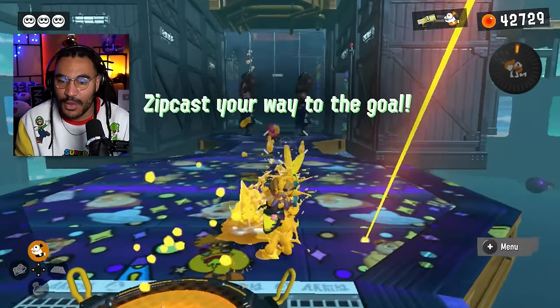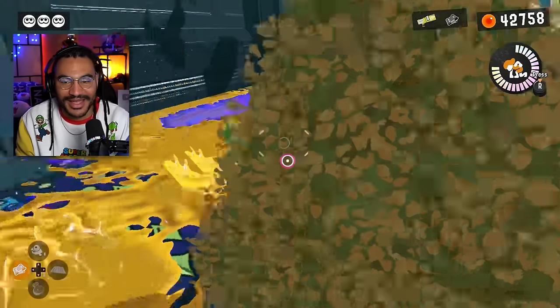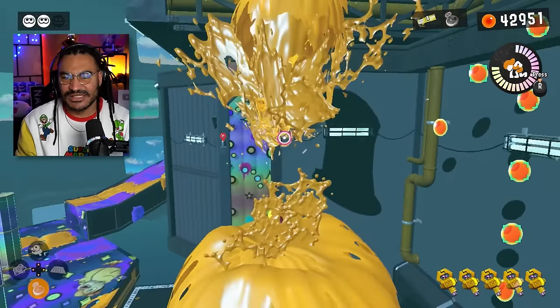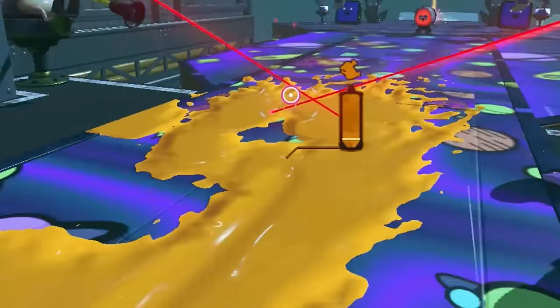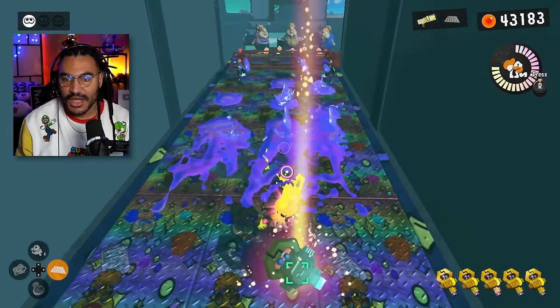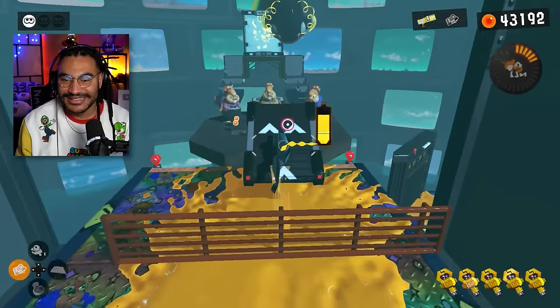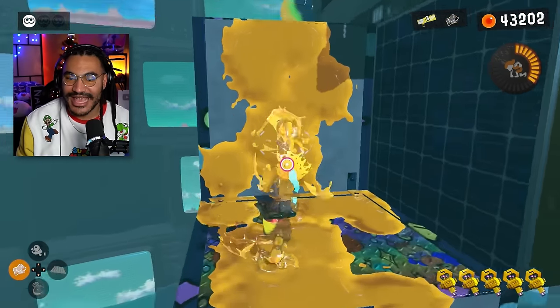Maybe this one will be merciful — none of them have been so far. It's the tilapia guy that wields a lemon like it's a purse. Why are you here? What are you doing? I really hope I have a bounce pad handy because this will be really awkward if I don't. I think I have every key — not missing anything. I feel pretty confident this time that I'm doing everything right.